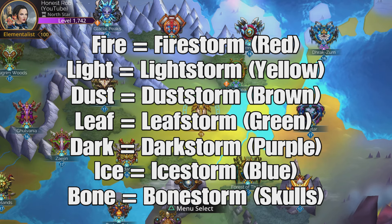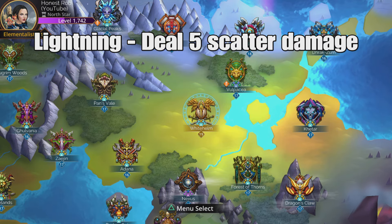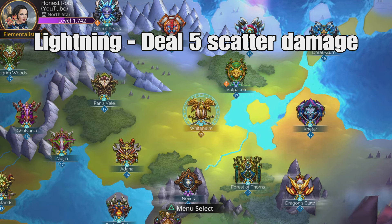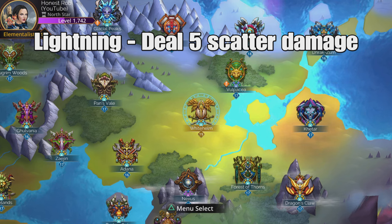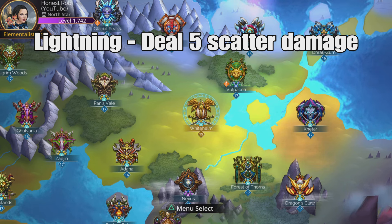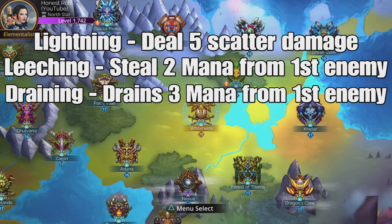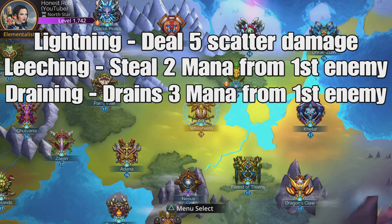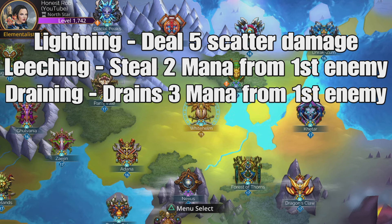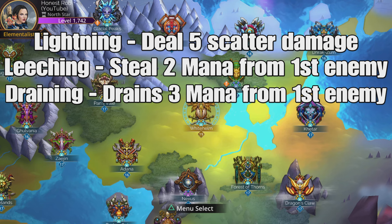Now just a few honourable mentions of some really good effects in weapons. Lightning deals five scatter damage — that is a nice cheap way of getting rid of barriers on all troops. Teams that get a barrier on everybody quickly can be a real pain because it's hard to remove the barrier from them all. But lightning, which deals five scatter damage, does a tiny amount of damage to all troops as you cast the weapon, and therefore removes the barrier really cheaply and easily. Leeching steals two mana from the first enemy, and draining drains three mana from the first enemy. These are underrated because if the enemy was just about to cast something really annoying, you drain that mana away, stopping them from casting next turn and forcing them to take an extra move.